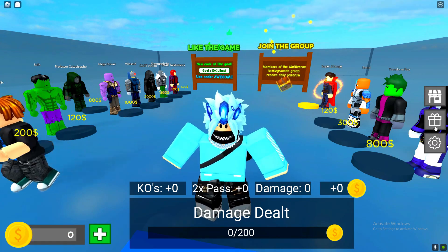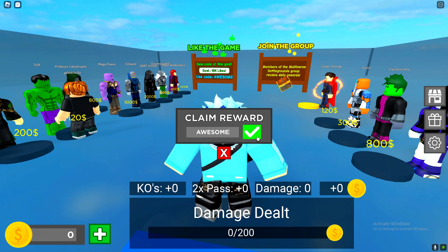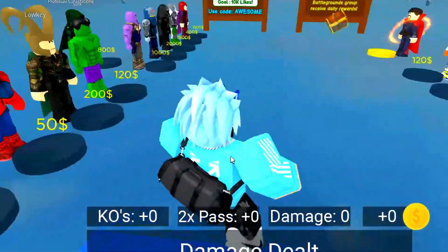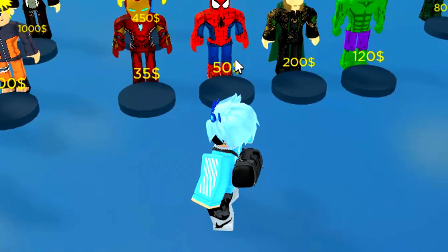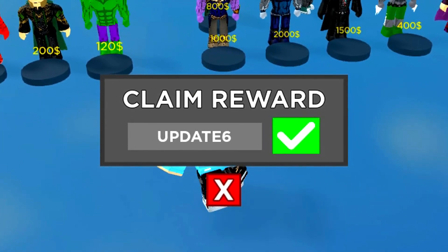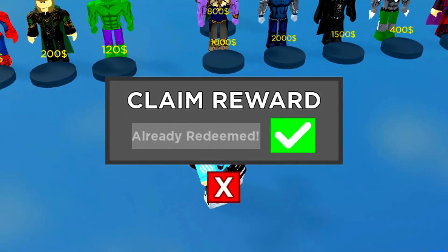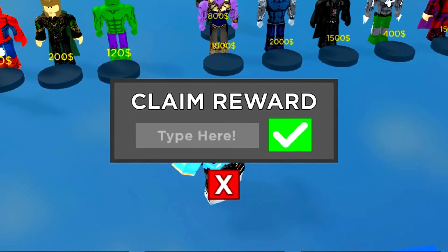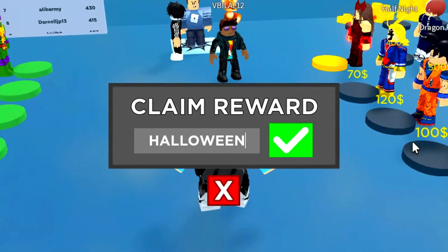I've got a lot of codes here to redeem. The first code is 'also in my life' — you guys should know this one already. I redeemed it and it gave me 65 coins, pretty cool. There are also more codes to redeem such as the code 'update6.' Is that code still working? Yes it's still working — code redeemed. A lot of people will not know about that code 'update6' so make sure you redeem that.